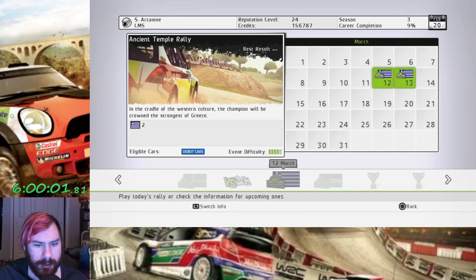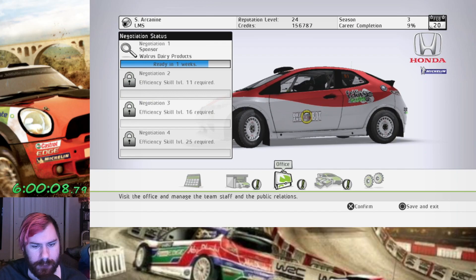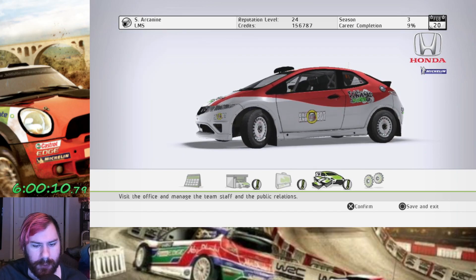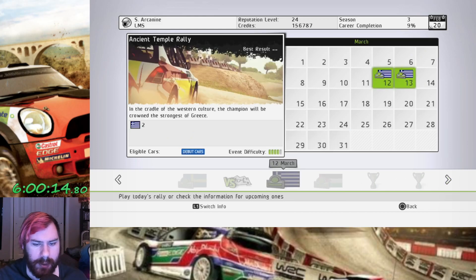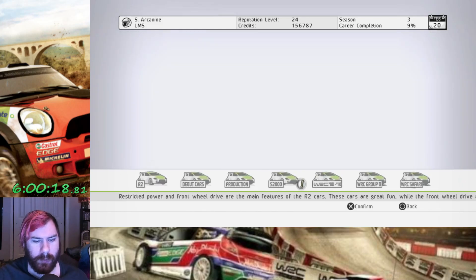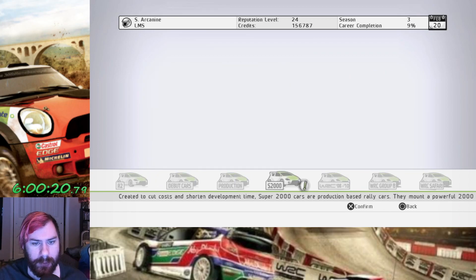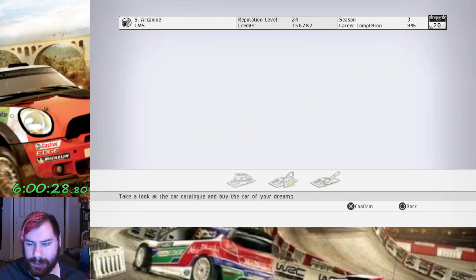Then we have a debut car event. I need to work on delivery of PWC and then work on upgrading a debut car. We also got a new car unlocked in the S2000 category - this is the Fiat Barth. I cannot afford it though. It's 300,000 credits, and it's a little too rich for my blood right now.